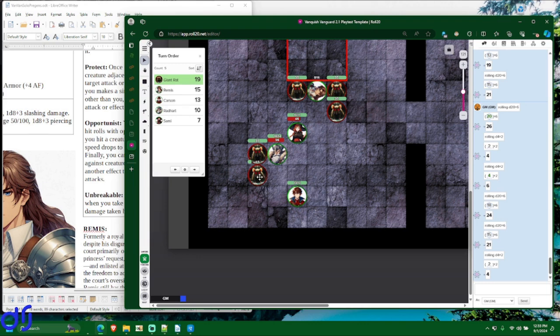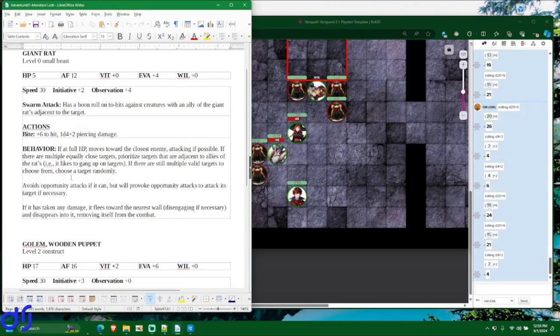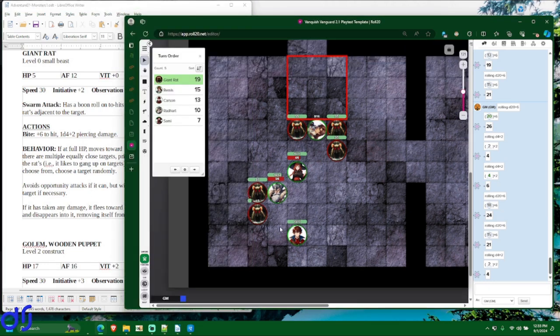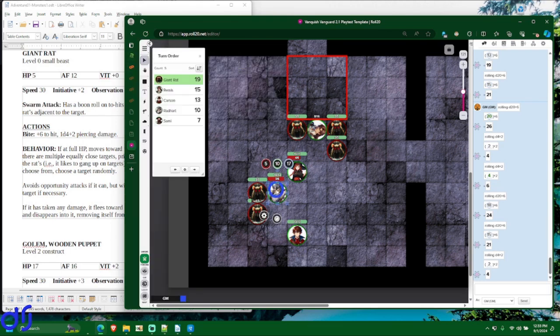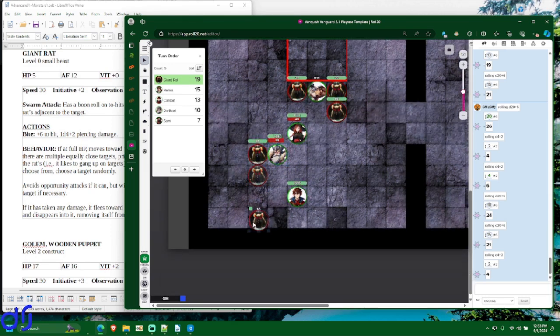This injured rat will follow its behavior — if it has taken any damage it flees toward the nearest wall, disengaging if necessary. Disengaging by default is a standard action. Some characters have special abilities letting them disengage as a quick action, but rats don't. When you disengage, you don't provoke opportunity attacks by moving away from enemies you started next to. So the rat disengages, doesn't provoke an opportunity attack from Radheart, moves into the wall through the cracks, disappears, and is out of the fight.